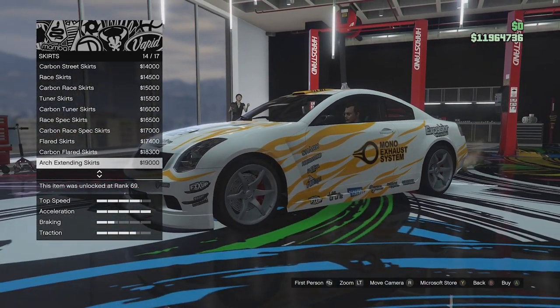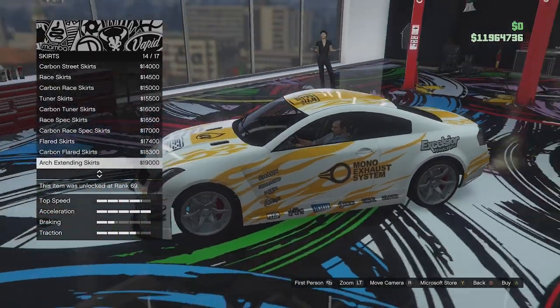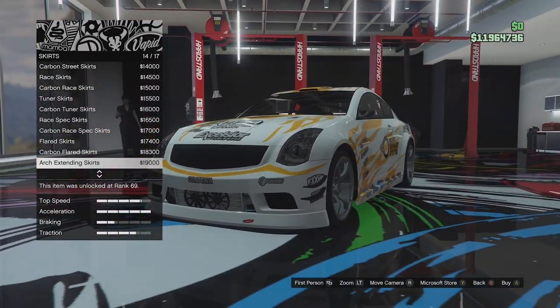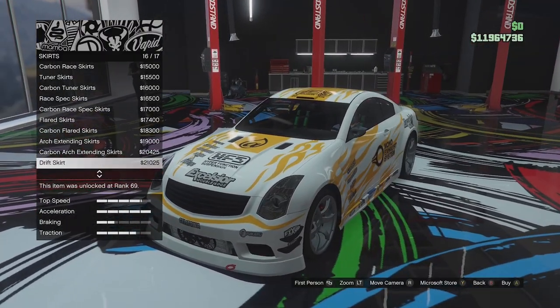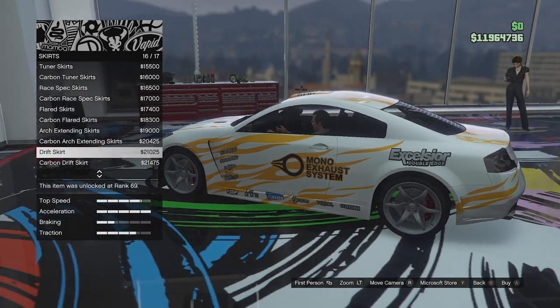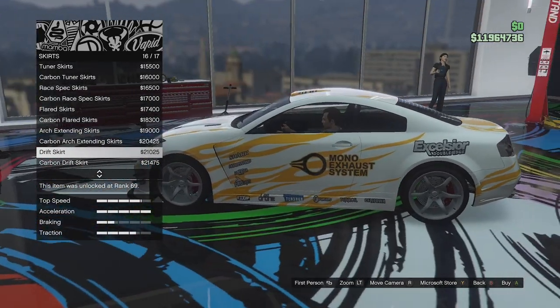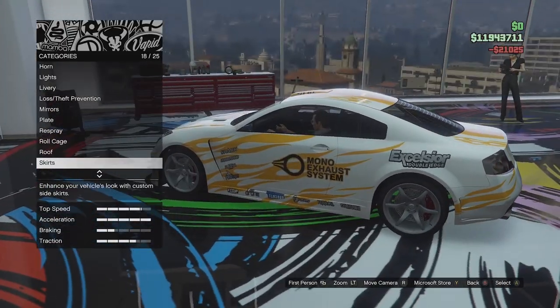We've got the arch extending which kind of bolts onto the arches — that looks quite good — carbon version, and then the drift skirt with a carbon version. I actually do like the drift skirt — it matches quite well with the cutout in the fender. So we'll go with that.